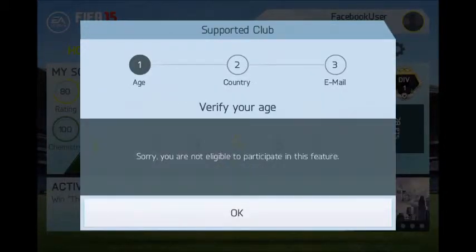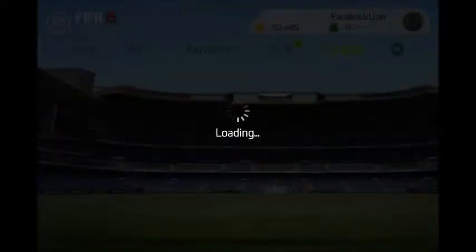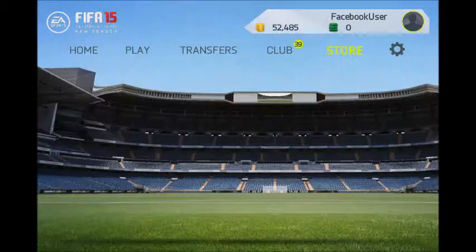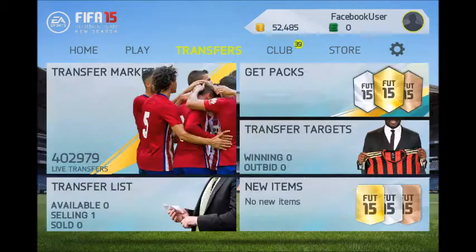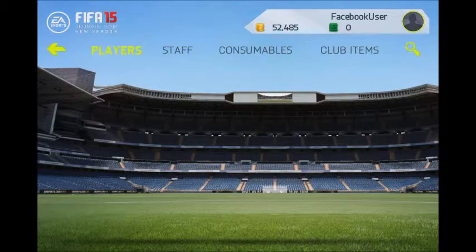Hello guys, welcome to today's video. Today I'm going to show you a method on how to make coins on FIFA 15 Ultimate Team. This is a very simple and easy method — it's opening bronze packs and selling the things you get inside.